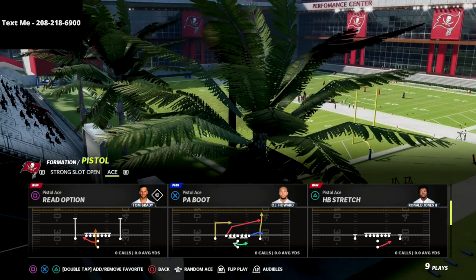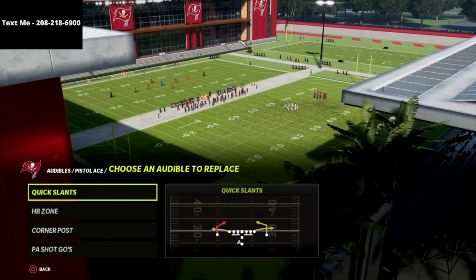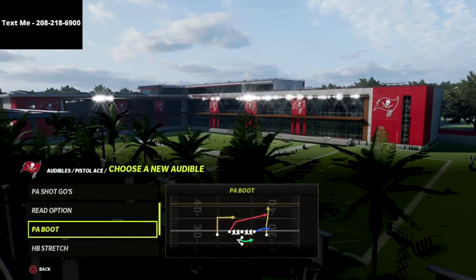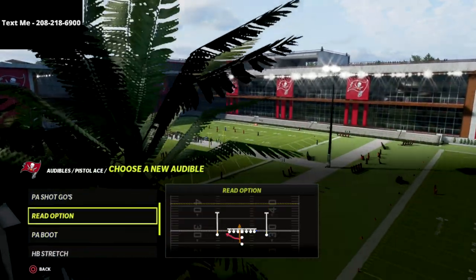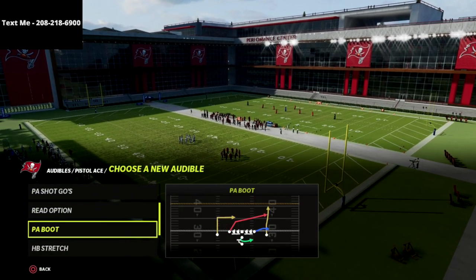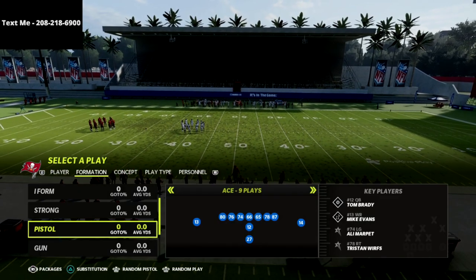Okay guys, so I'm really excited to bring this to you. This is a Pistol Ace mini scheme I've been working on. From an audible perspective, we're just going to set some audibles real quick. You're going to see that I'm going to put the halfback stretch in my audibles, the read option in my audibles, and then the PA boot in my audibles. My base play that I like to come out in every single time is the strong power.